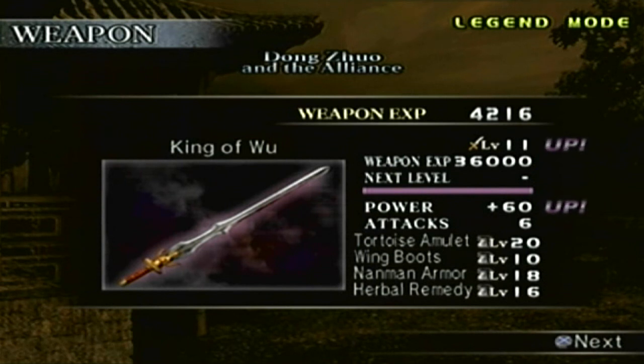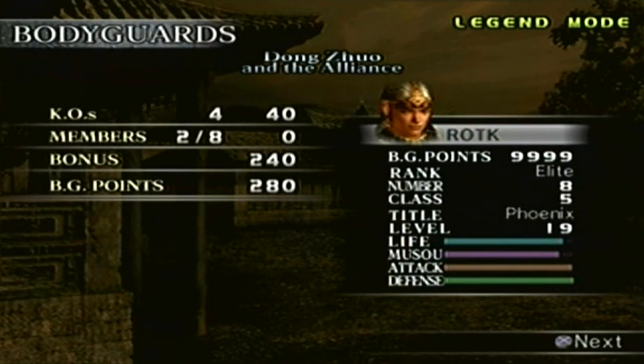In order to get this weapon, all you have to do is defeat Hua Xiong, Hu Zhen, and Lu Bu, secure all the gates, and reach Dong Zhuo within 6 minutes — which ultimately is pretty much before he opens up the gates. The bodyguards really didn't help at all this time around.